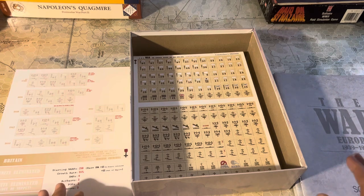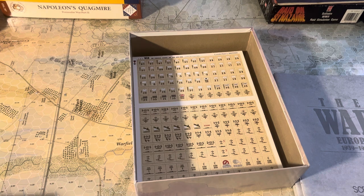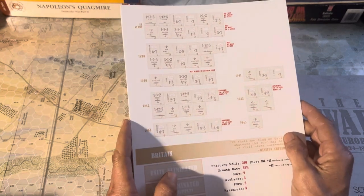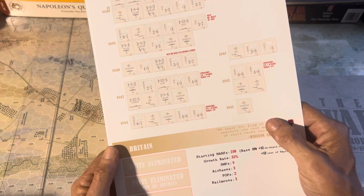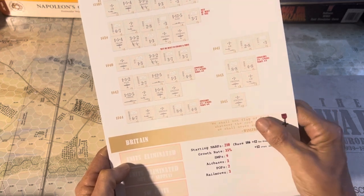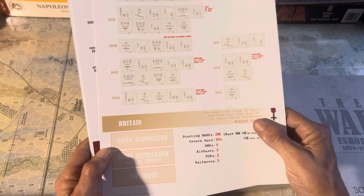Everything that's interesting about this game: you have a technology research system. I have played it — it's pretty expensive to advance in, but technology impacts things like stacking at different technology levels. Here are your order of battle cards — at start forces, then the '39 force pool, '40, '42, '44. It has NARFs instead of BRPs. I don't remember what it stands for off the top of my head. Then strategic moves, how many air bases you get, POPs or political points, and rail moves.